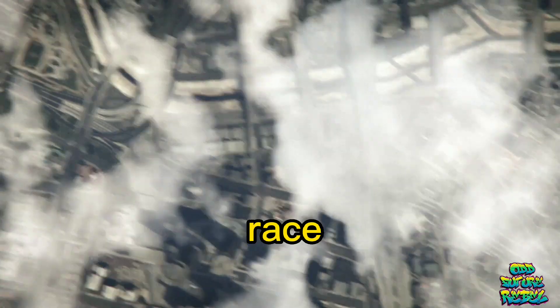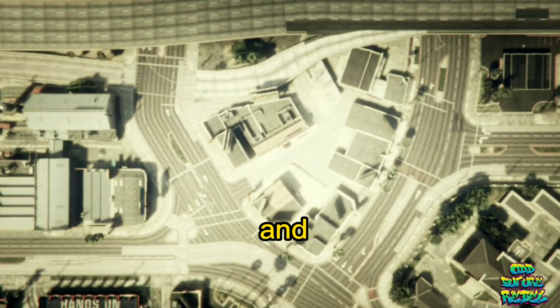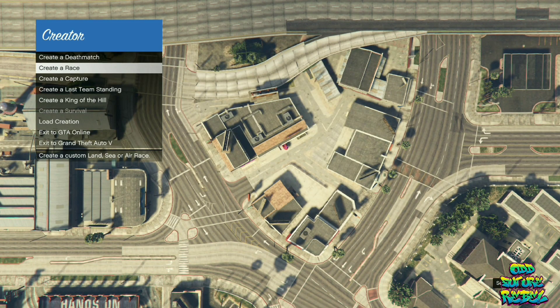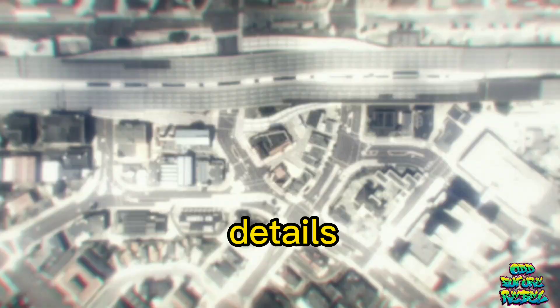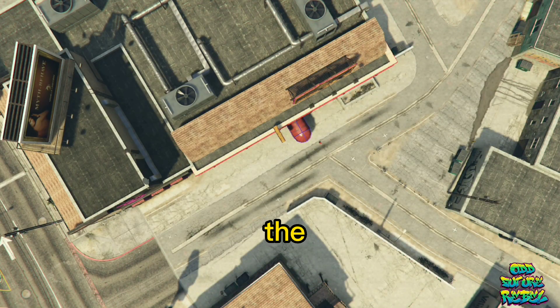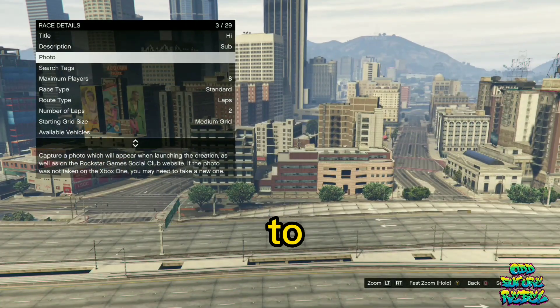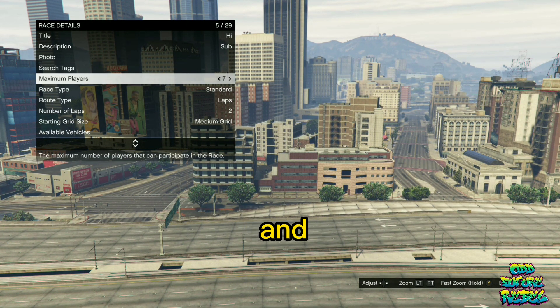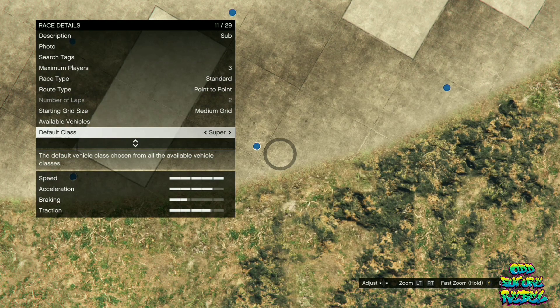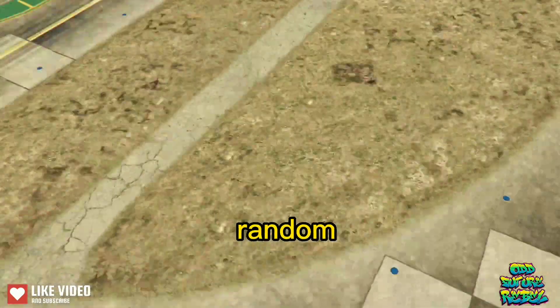Go to Create a Race, then create a Land Race. The menu will change — go to Race Details and put anything for the title and description. Take a random photo, set Maximum Players to three, and Route Type to Point to Point. Open your pause menu and warp to the LSIA. At the LSIA, go to Placements, paste a random trigger location, and take a random lobby camera.